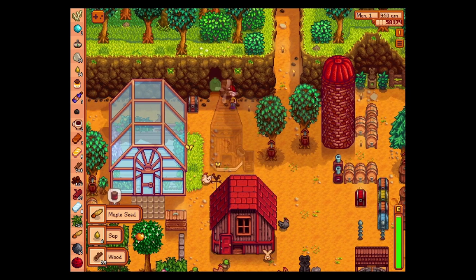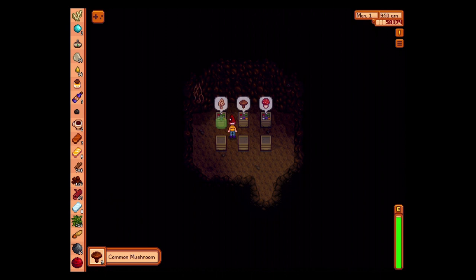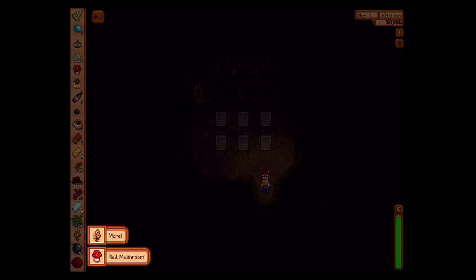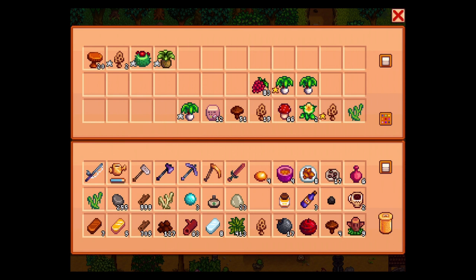We could buy some more hay — it seems like they're eating it even though I keep letting them out and about. Maybe because there's not enough grass, that would make sense. We don't need the sap. Take that and that. Still no purple mushroom — that is disappointing, to say the least. Got all that.